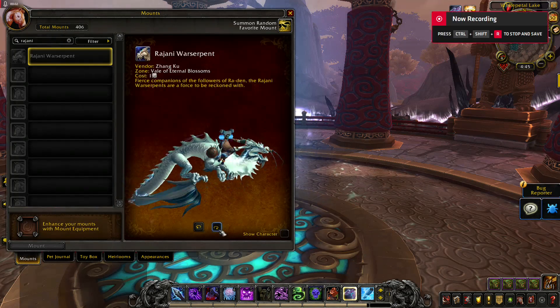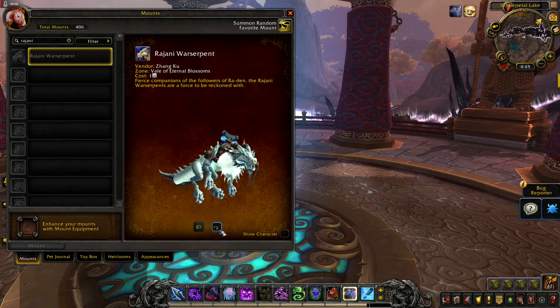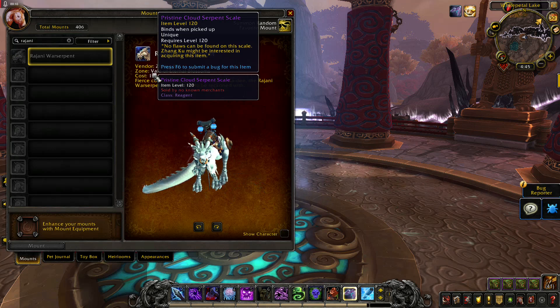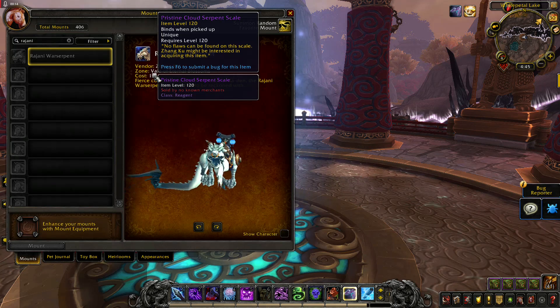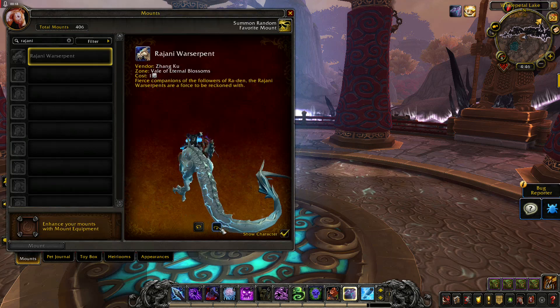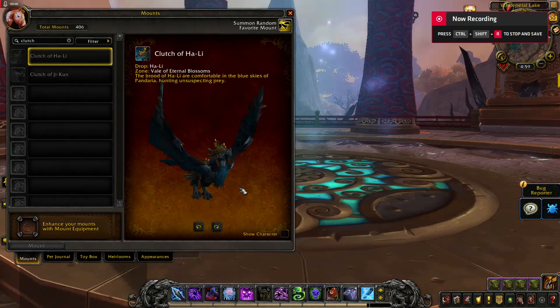Rajani War Serpent — you can buy this in Vale of Eternal Blossoms from vendor Zenzo for one Pristine Cloud Serpent Scales. Right now I don't have the slightest idea on how to obtain that item.